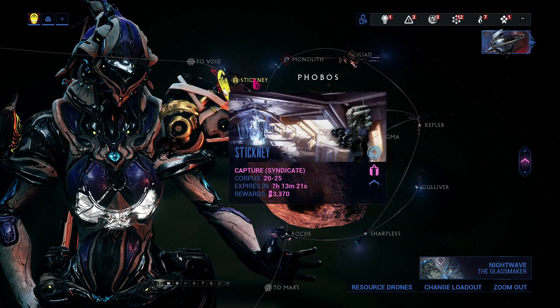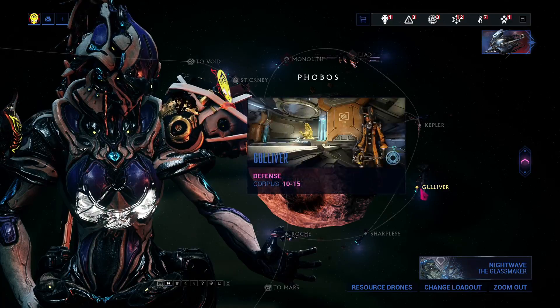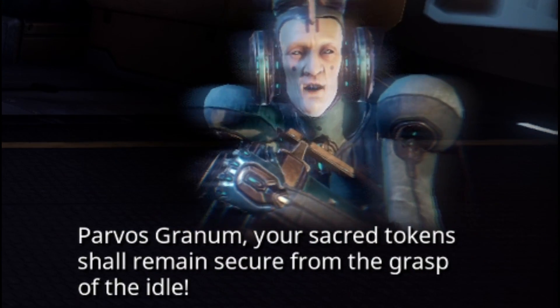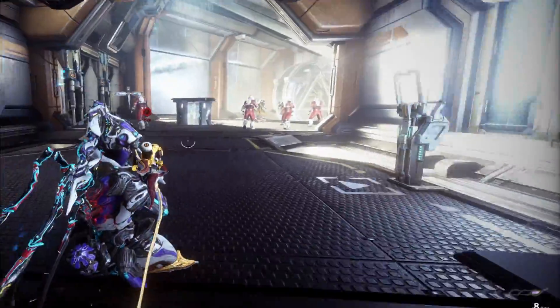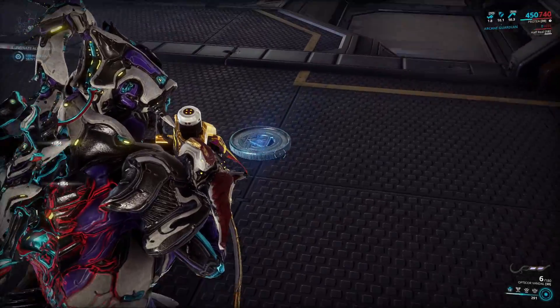They only appear in Corpus ships, so basically any mission that is represented by a ship orbiting the planet. After 5 minutes, give or take, a Corpus scrub will appear somewhere in the mission. He will be marked. Go murder his ass before he escapes. You should kill this bastard every chance you get because the keys he drops stack.